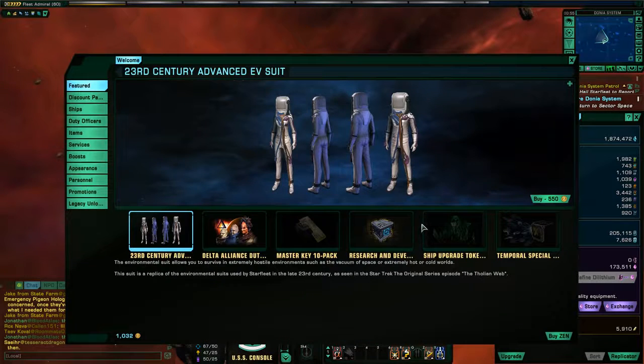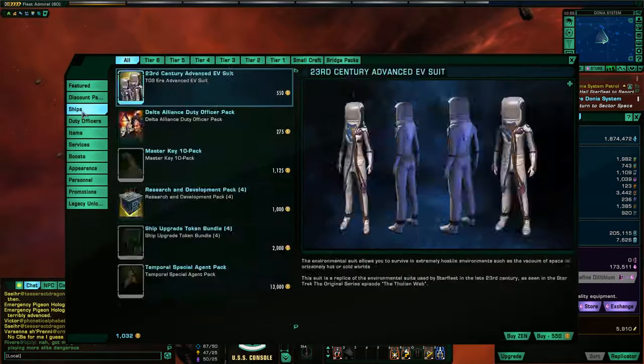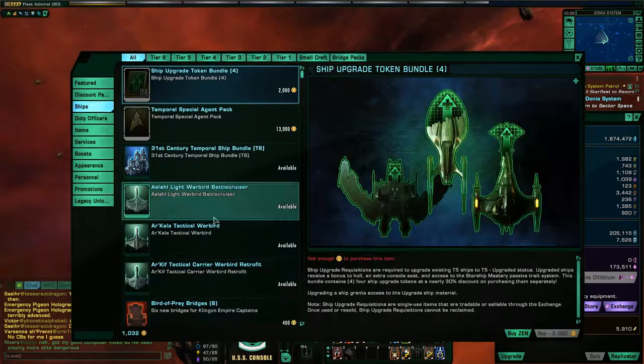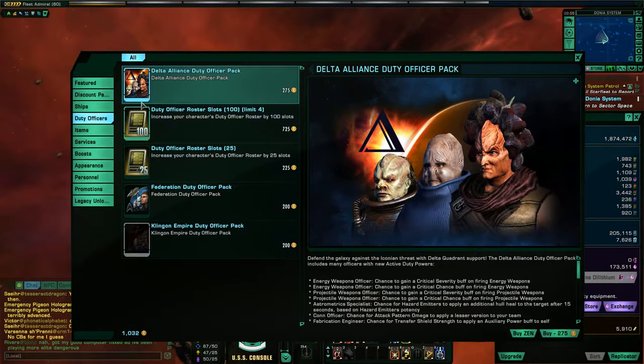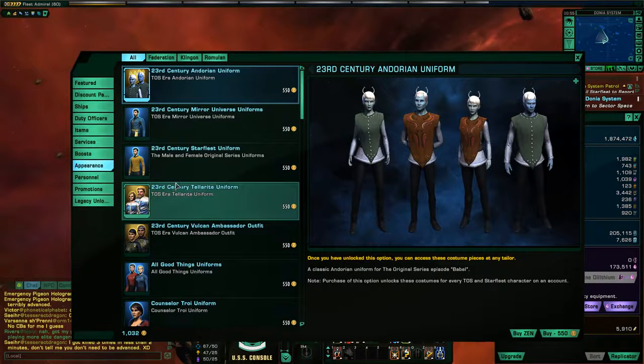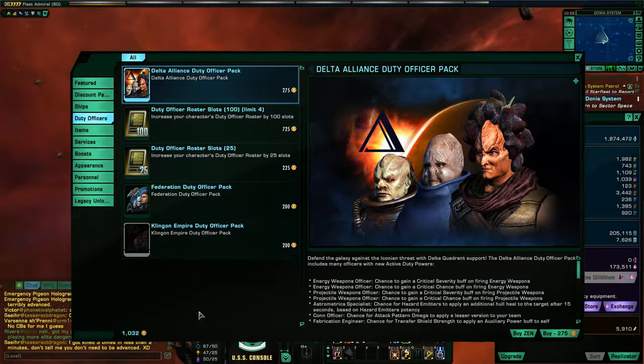The second currency is Zen, your real money currency. You can only get this with real money — you can't get it in-game, with a small caveat I'll get to in a moment. You can see how much zen you have displayed here. This is what you use to buy things off the Zen store or Cryptic store — ships, duty officer packs, character slots, inventory slots, costume pieces, all that good stuff. You buy all of that from the Zen store using Zen currency.